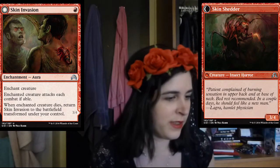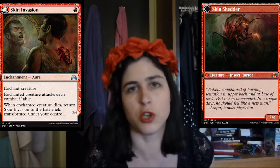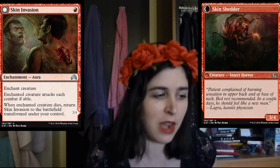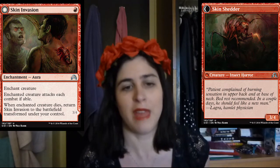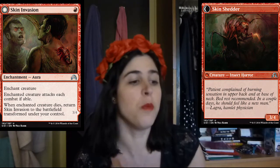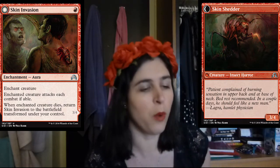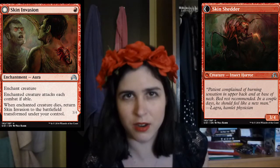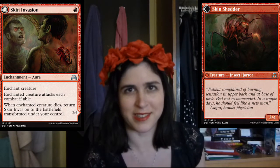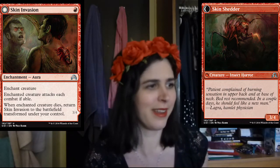So, we're first going to be talking about Skin Invasion. It starts off as an enchantment and it's got to attack each combat. You can put this on your creature or your opponent's creature, which is pretty awesome. And then when that creature dies — if you put it on your opponent's creature and they kill it, or you put it on your own creature and immediately kill it — then it transforms. So, for one mana, you get a 3-4. This card is so amazing, so dumb and incredible and really, really good.